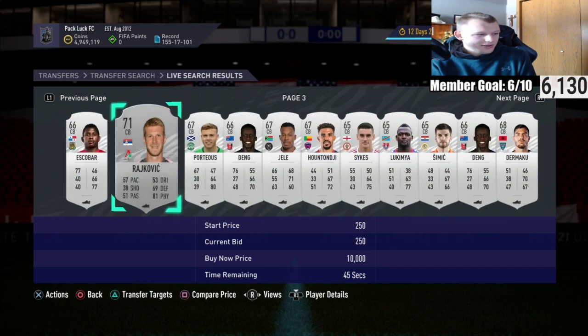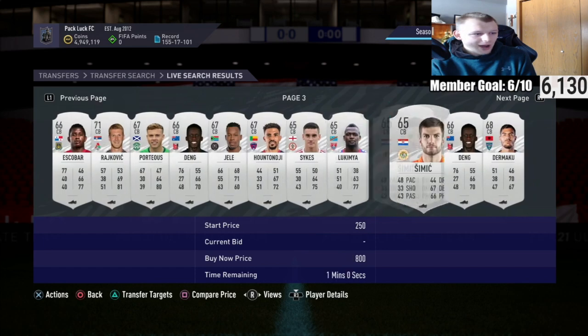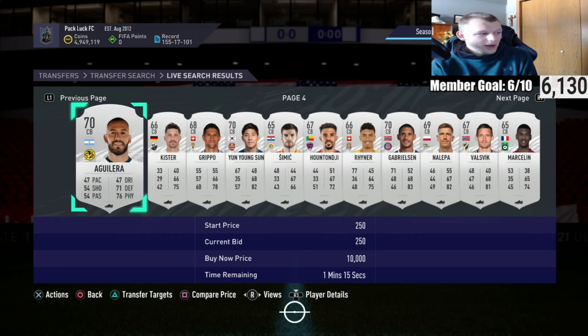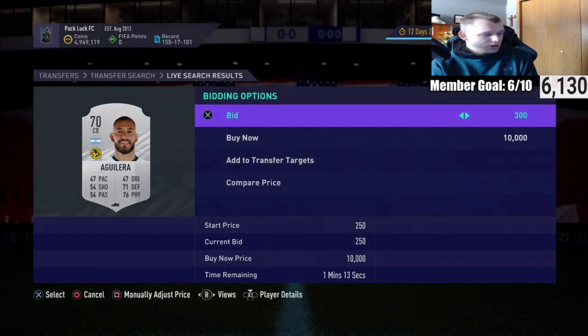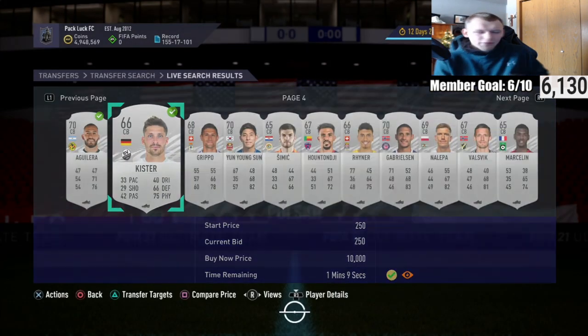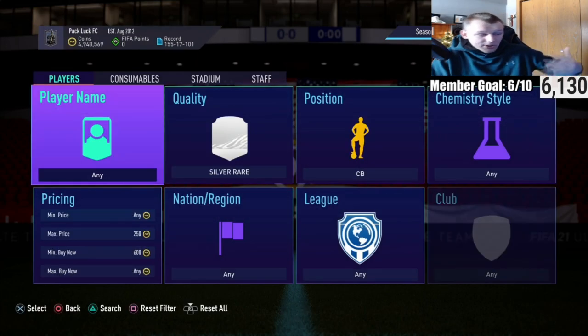You're going to want to store a lot of these guys in your club. If in a couple hours we get new icons, these players' prices should go up quite a bit — at least to 500 coins each. But if it's in a footprint SBC solution it's going to fly even more, so keep that in mind.